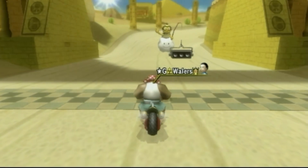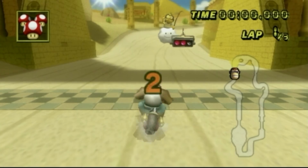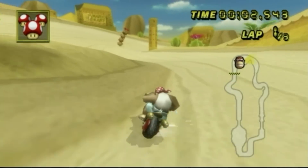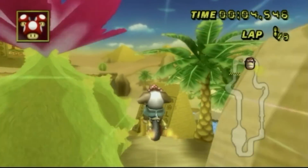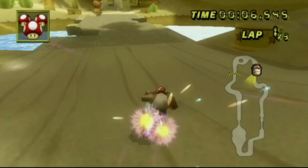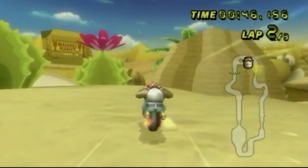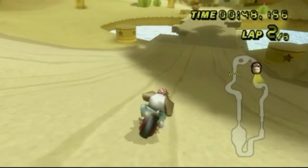Here we are on Dry Dry Ruins. This is the sand hop. I usually struggle with this one just a little bit, but you really want to get it off when you're going from the start, and you want to hit that little pouch of sand there, and then you are good to go. Just that one pouch of sand — I'm going to show you again on the second lap — the little discoloration right there, and you just want to jump once again when you're on that pouch.